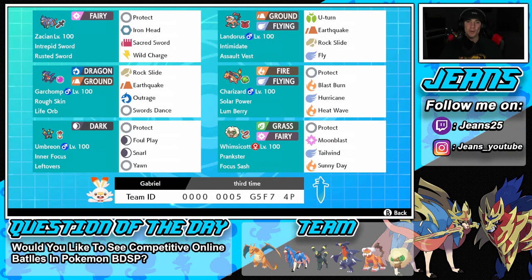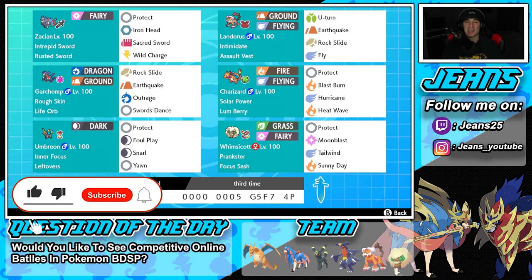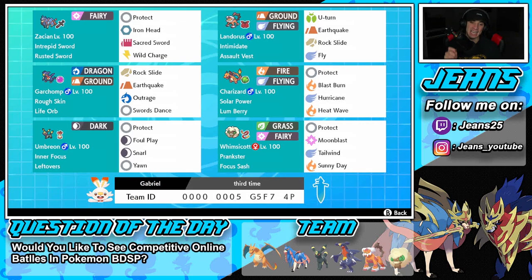What's going on YouTube, Jeans here, hope you guys are having an amazing day. Today we are back bringing you some more content for Pokemon Sword and Shield Series 11. In today's video we're going to be rocking out with a Zacian team that also features Charizard and Life Orb Garchomp. If you guys are hype, make sure you support the channel by smashing that like button and clicking that big red subscribe button — we are so close to 10,000 subscribers!